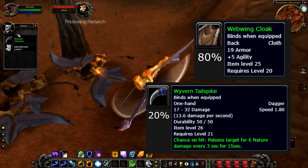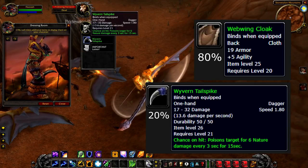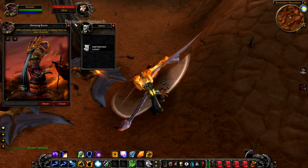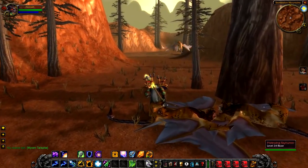The reason you want to kill Pride Wing Patriarch is because he does drop unique loot. He has an 80% chance to drop the Webwing Cloak, which is a pretty good 5 agility cloak, but the thing people really want is the 20% chance to drop the Wyvern Tail Spike — a really cool one-handed dagger with a poison attribute. So yeah, definitely worth checking out and seeing if this guy's around.